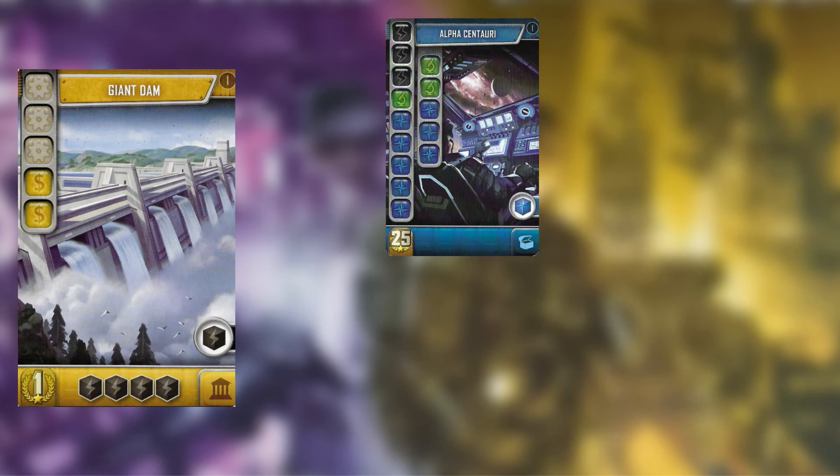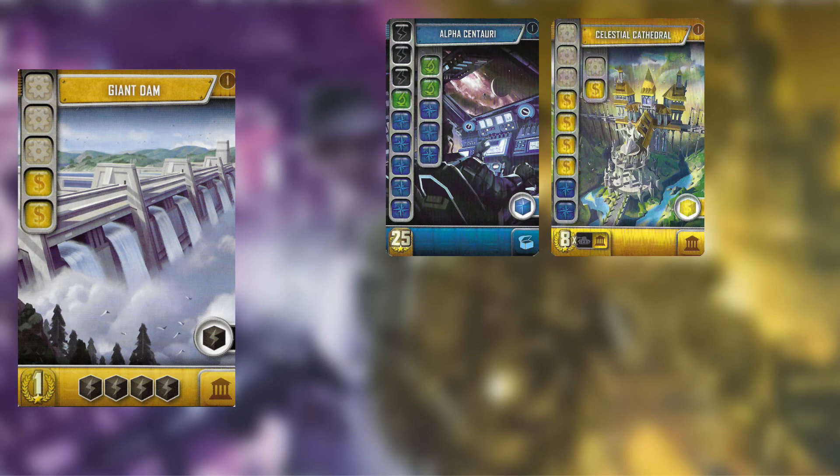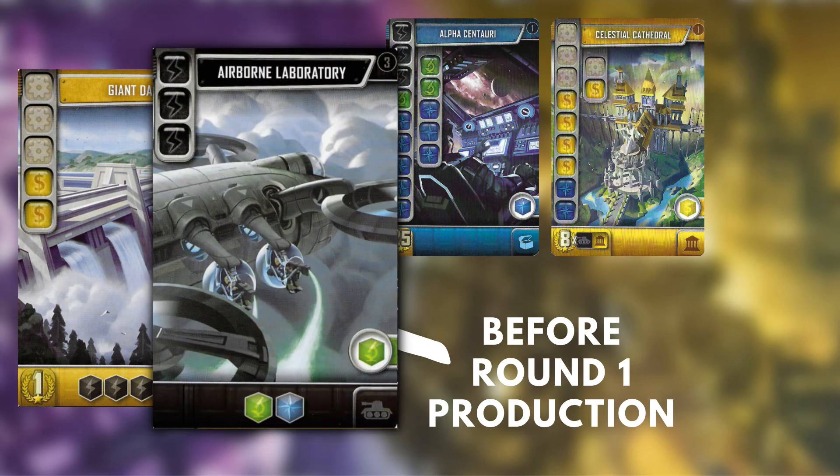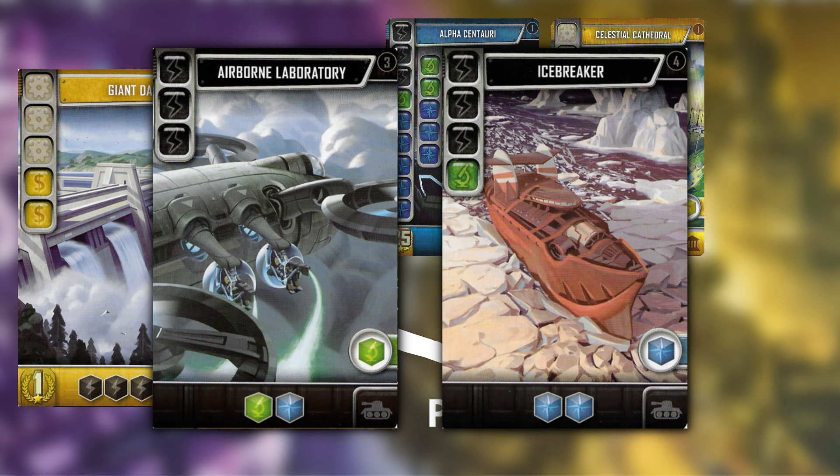Giant Dam can be used to start a strong Blue build, or as part of a Black-Yellow build. This is a card you should aim to finish before Black production in the first round, only needing to recycle one White and two Yellow to do so. It combos nicely if you also manage to draft an Airborne Laboratory or Icebreaker in the first round.